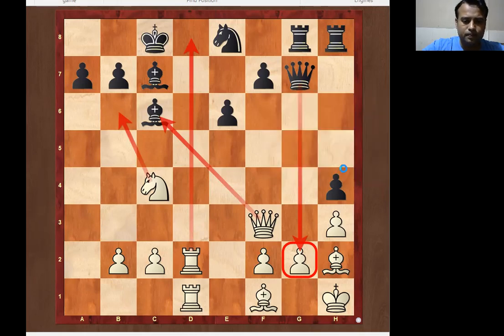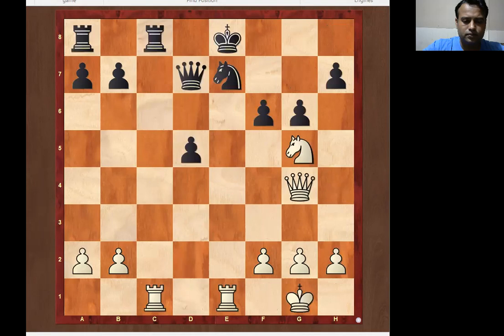Let's go to the second puzzle. In this position, it is white to play. Apply the same strategy: calculate three best variations, select one, and calculate at least five moves. Pause the video.